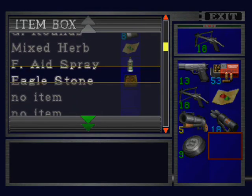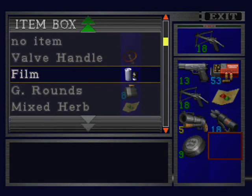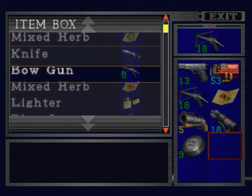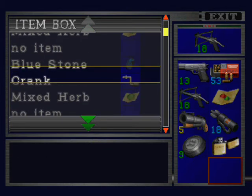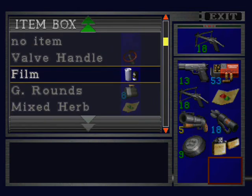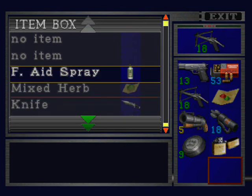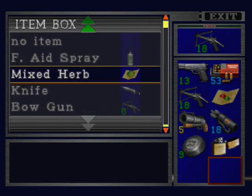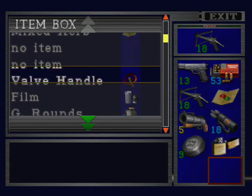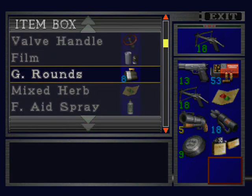Let's see where the lighter is at. There it is. Is there another thing of... Nope. I still have that first aid spray from the very beginning of the game, and I still have two of them. Nice. If this were Resident Evil 3, I would probably have used those by now, wouldn't I?